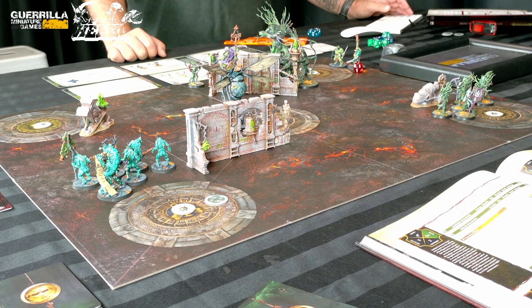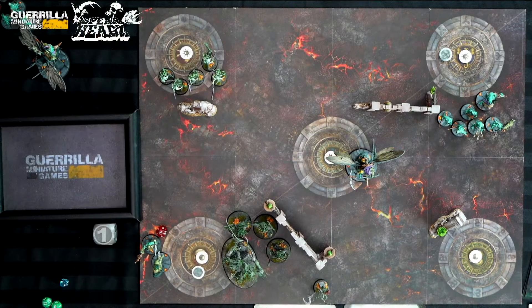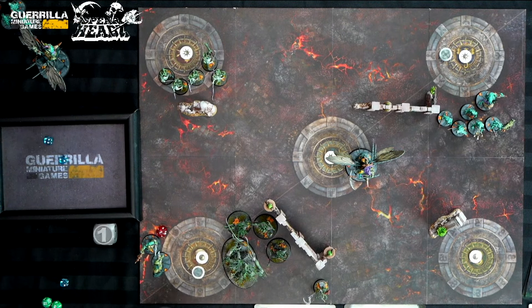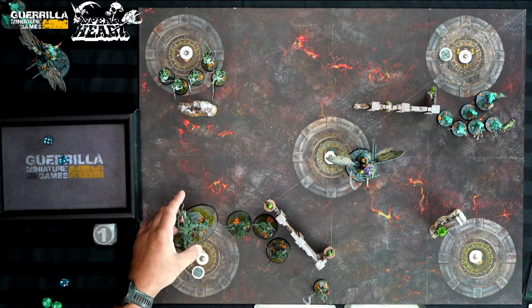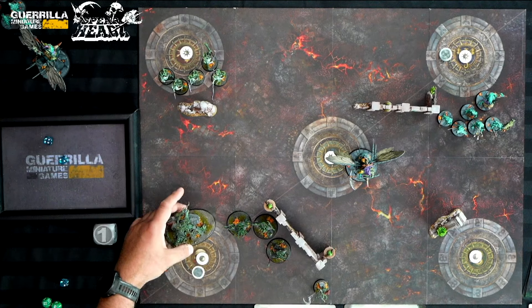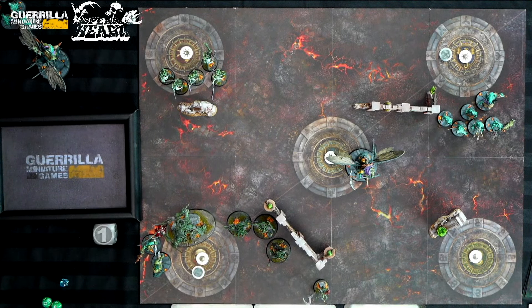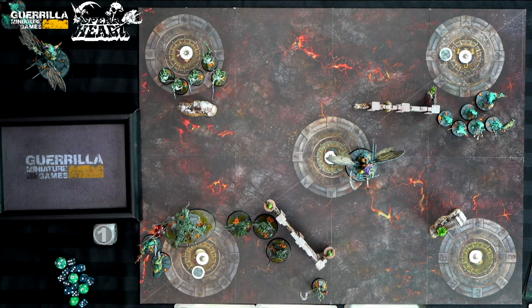I charge the Treelord into the Pusgoyle Blightlord — rolls a 6, just enough. I also attempt to charge the Branchwitch at 8 — too far. In the combat phase, the Blight Kings strike first from my earlier hero phase ability. My Treelord uses Ground Shaker on a 4+ to impose strike last, but fails the roll. The Blight Kings swing first: they do 2 wounds at minus 1 rend, reducing the Treelord from 14 to 13 wounds. Then the Treelord retaliates with 5 Sweeping Blow attacks on fours, wounding on twos — he kills one Blight King. The Impaling Talons score 6 damage on the Pusgoyle, who survives with 1 wound!